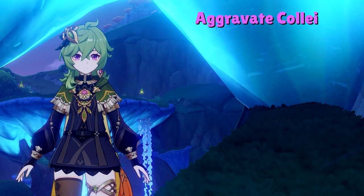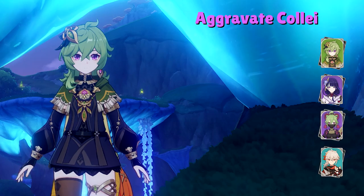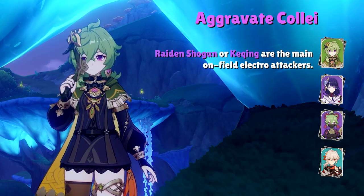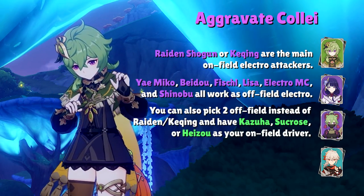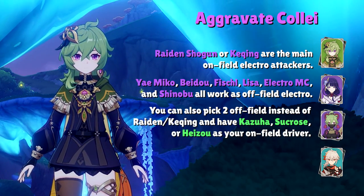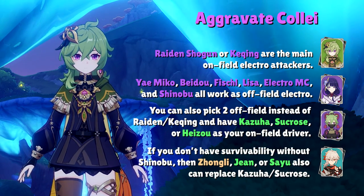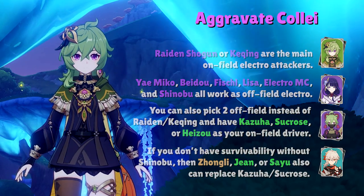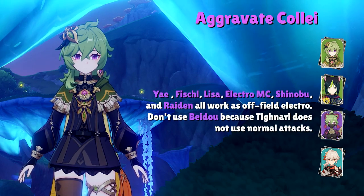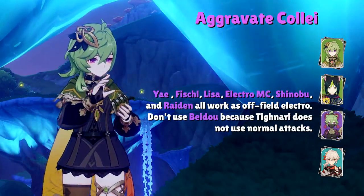An Aggravate team looks like: Collei, an Electro DPS, an Electro support, and an Anemo unit to swirl Electro. On-field Electro DPS options are most often Raiden Shogun or Keqing, while off-field Electro options include Yae Miko, Fischl, Beidou, and Kuki Shinobu. The last slot is commonly Kazuha or Sucrose, but without Kuki Shinobu the team lacks survivability, so you can slot in Zhongli, Jean, or Sayu as needed. For a Spread-focused team, replace the Electro DPS with Tighnari — just don't use Beidou since Tighnari doesn't abuse normal attacks.